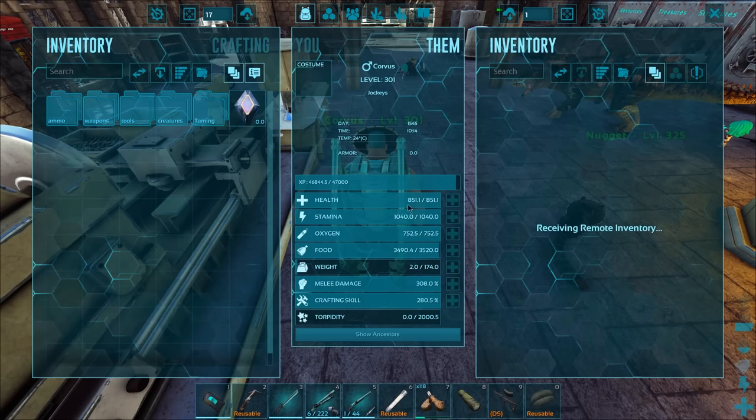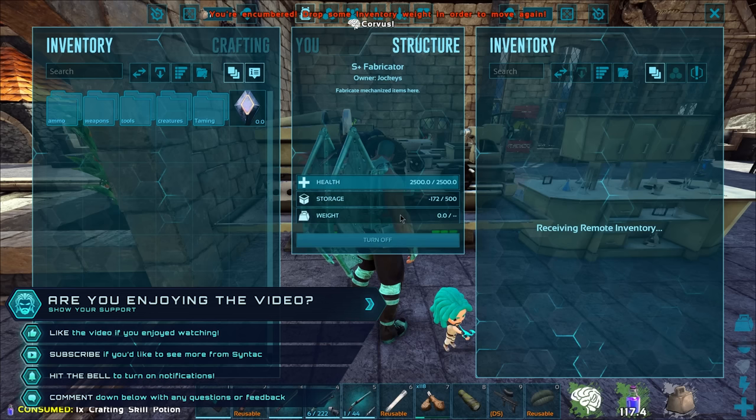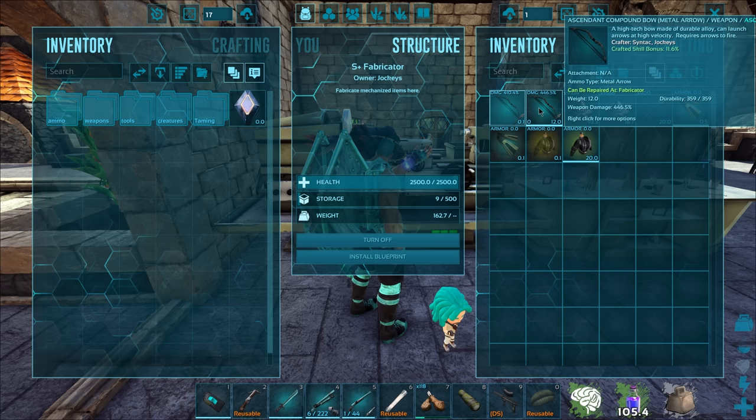I've got a bunch of potions inside the bird here. Let me pop on this crafting skill potion. Let me pick up my bird and just hope that I get a good one. Here we go — let's just craft one for the moment. Please be good. Okay, 11%. Really? That's it? That's terrible.